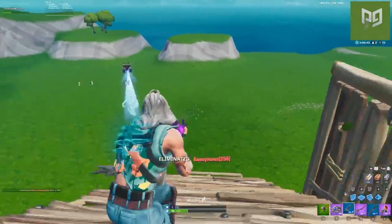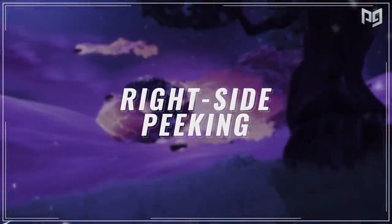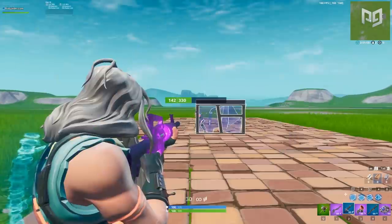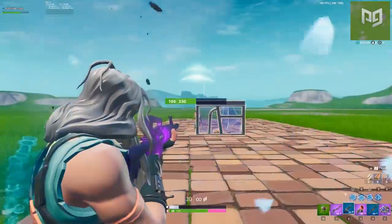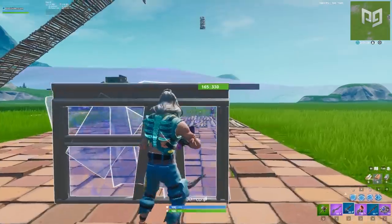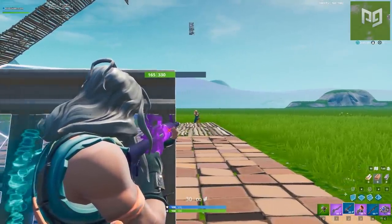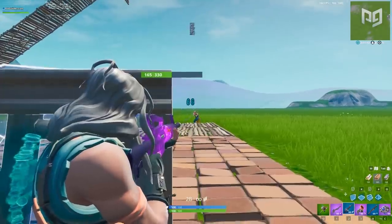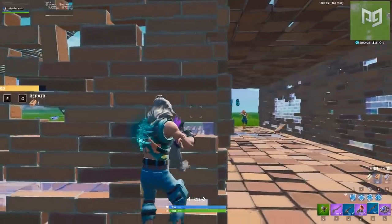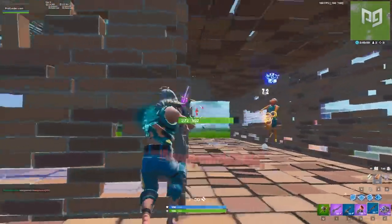One thing you always need to make sure you're doing in gunfights is constantly trying to peek on the right-hand side. Right-side peeks are beyond instrumental when it comes to winning close-range encounters. Because of the way our characters hold their weapons to the right, peeking on that side allows you to shoot sooner without revealing as much of your body. There even exists a sweet spot angle where you can see and shoot your opponent, but they can't see you at all. What you need to make sure you're doing is strafing right for a quick shot, then strafing left to duck behind cover. You can repeat this with a shotgun to land shots and minimize risk.